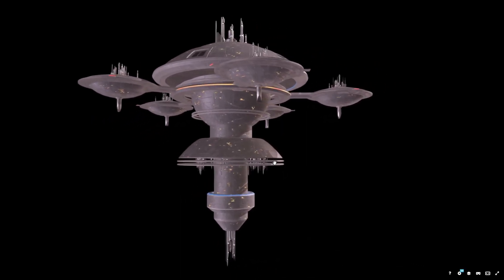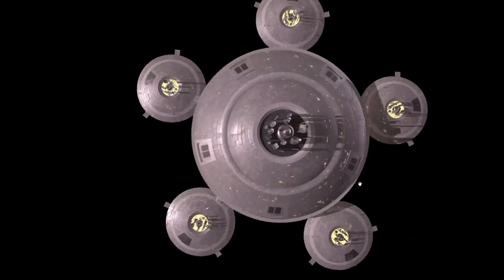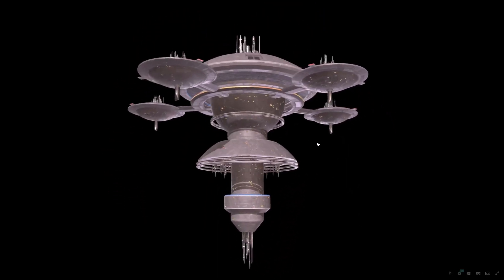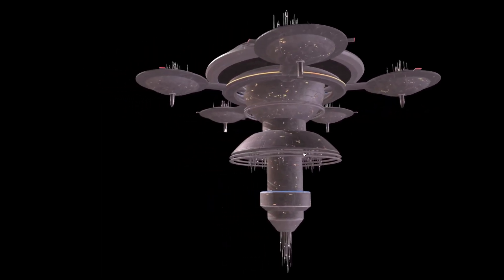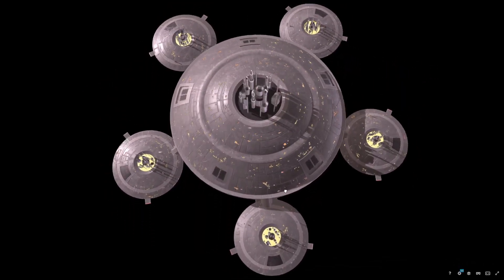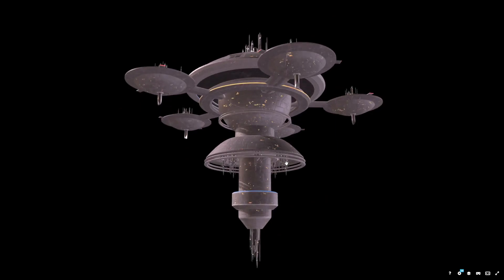That is our two-for-Starbase thing: one for the Ame no Mi Hashira Border Defense Station near ISC space, and one for Probert Station — otherwise known as 'why won't you die?' Probert Station, the new ESD. One of the tankiest Starbases around. Bye-bye.